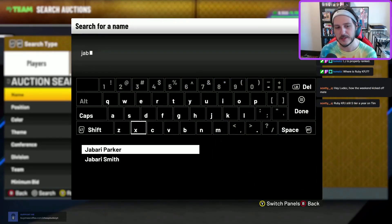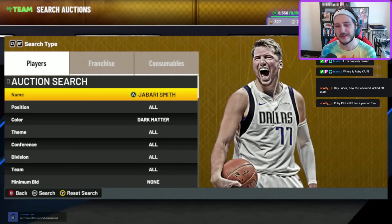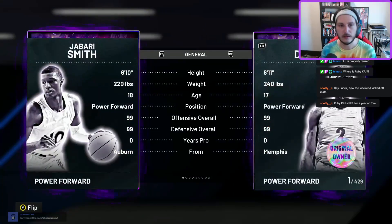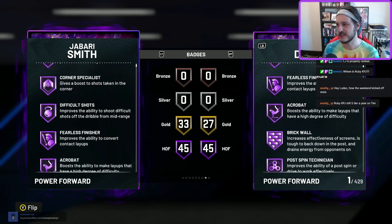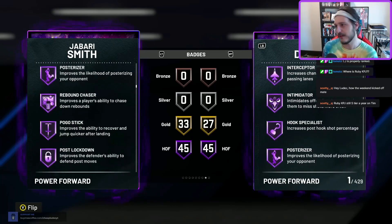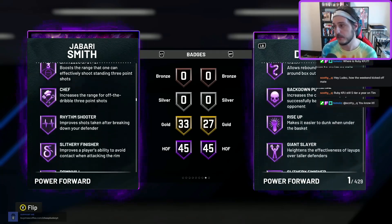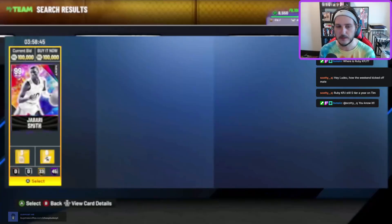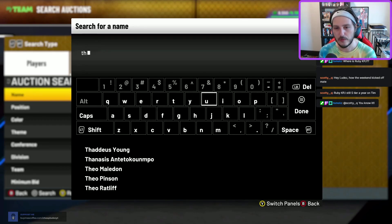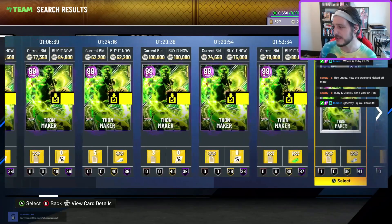Number five — one of the more expensive cards on this list — Jabari Smith, future Rockets legend. He's a little bit expensive, but he's good. Six-foot-ten, though he looks like six-eight for some reason. He does a little bit of everything — Ray Allen base, he can move, shoot, defend, bang in the post a bit, dunk. He's just a little bit more expensive than you'd like.